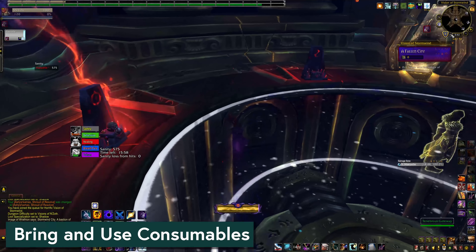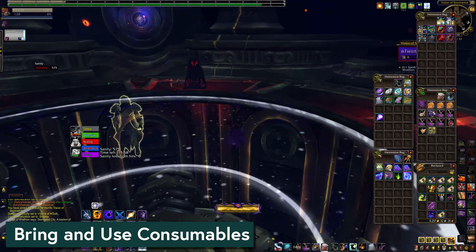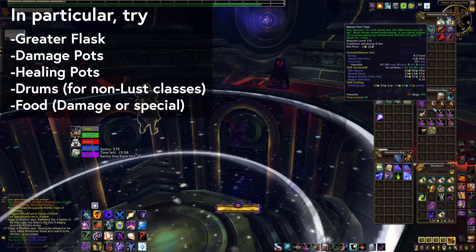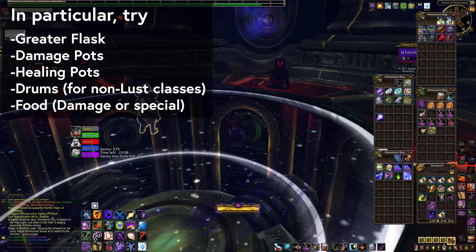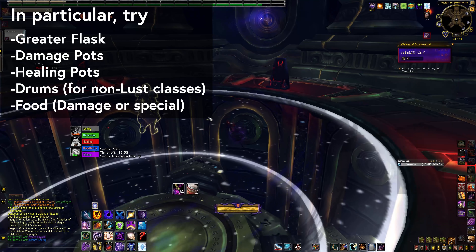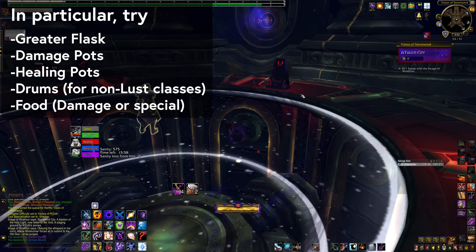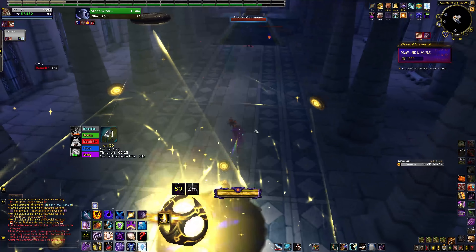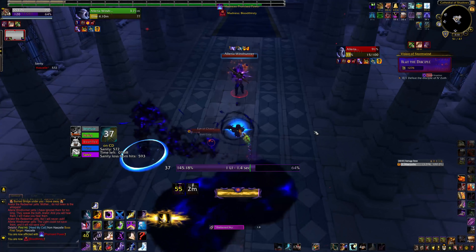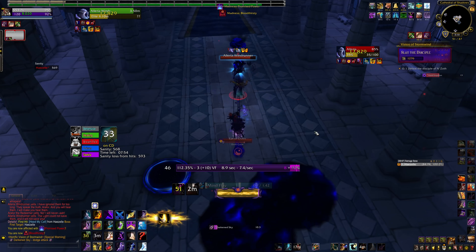While you're getting prepared, don't neglect consumables. This is something I skipped for a long time because I'm cheap, but if you're having trouble you can get pretty far by using flasks, potions, runes, drums — all that jazz. Popping damage potions and drums on tough bosses absolutely got me through my five-mask. I always carry Abyssal Healing Potions and tell myself they're for emergencies, but emergencies keep happening, so it's not a bad idea to have a first aid kit.